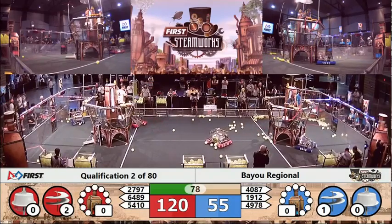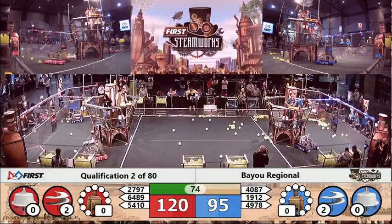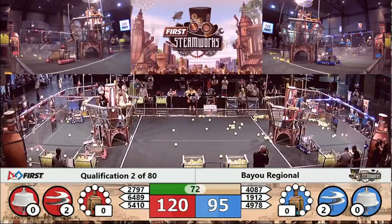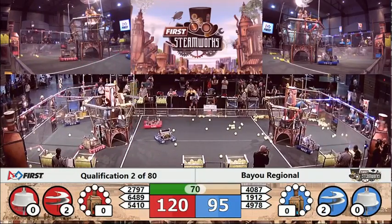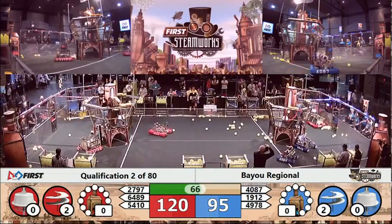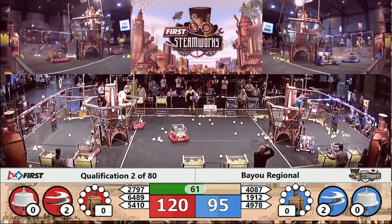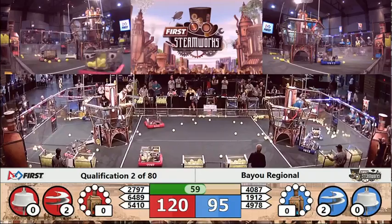40-87, trying to slow down the progress of the red alliance, but also trying to get a gear of their own. Defense being played here underneath the red airship. 40-87 working their way down to their airship to deliver that gear. Their teammate 19-12 trying to deliver a gear as well.